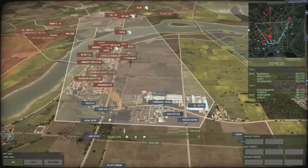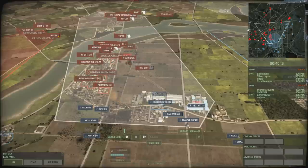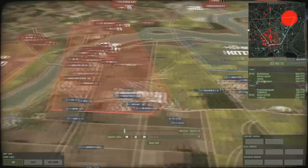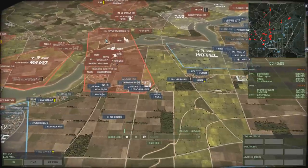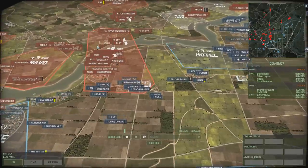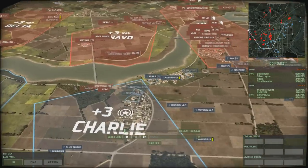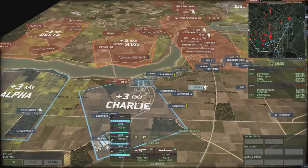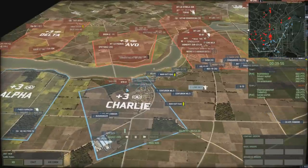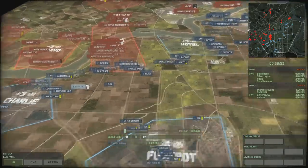A MiG-21 MF comes in and attacks my command, taking it out - gets taken out by my Track Rapier in response, but they now get eight points per round for Echo. Meanwhile they're still holding the little bridge position. Territorials aren't strong enough to attack - they're really only good for defending or attacking absolutely en masse - so they'll have to stick there.